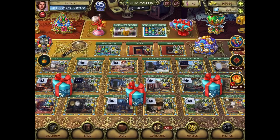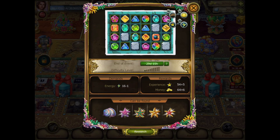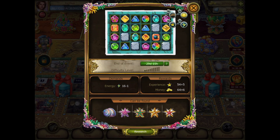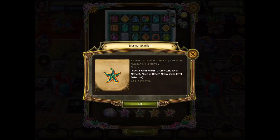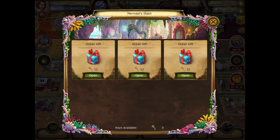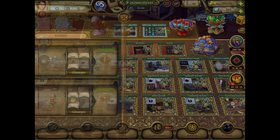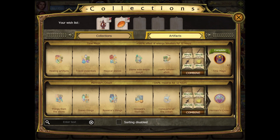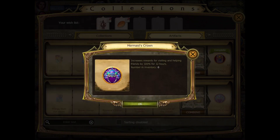Let's get those. Looks like we have a shell, enamel starfish. We could get the other ones in the Tree of Dates as well. Golden and precious. Let's put these in. Let's go to collections and see what we have here. Artifacts. Let's go at the bottom. We have one only — the Mermaid's Crown. It increases rewards for visiting and helping friends by 100% for 12 hours.